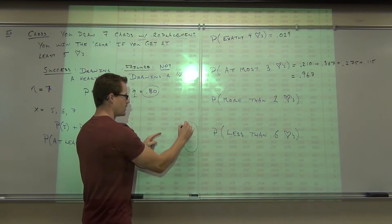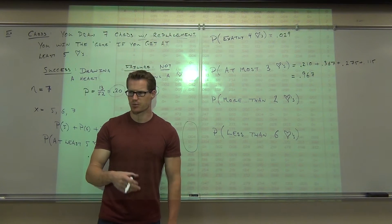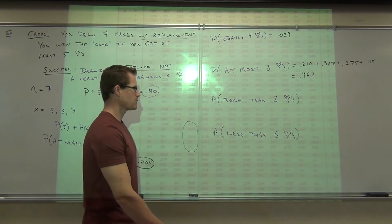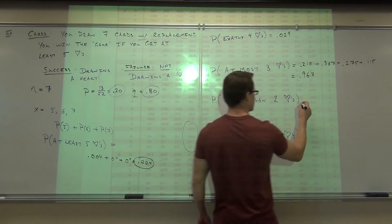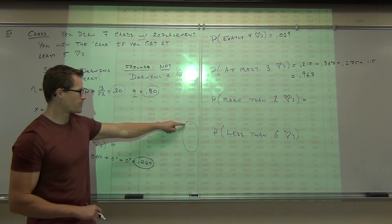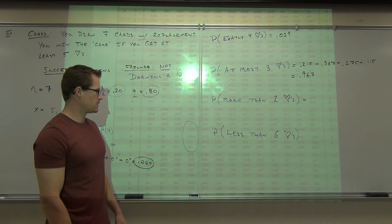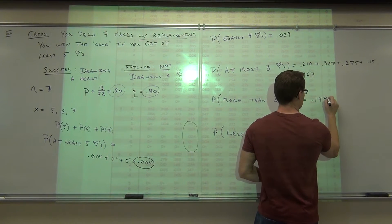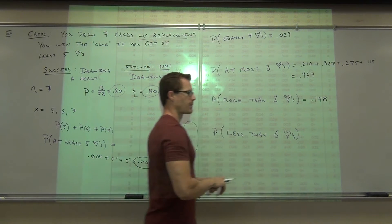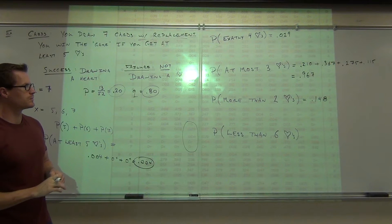So three or more. What you're understanding is that more than two is the same thing as three or more. Also the same as at least three. So add up that column — we do 0.115, 0.029, 0.04, and then these are considered zero. That gives us 0.1148.